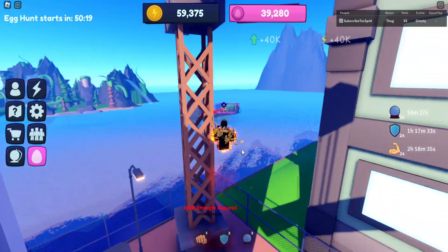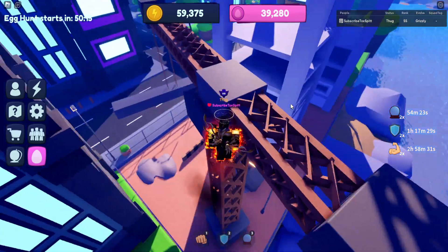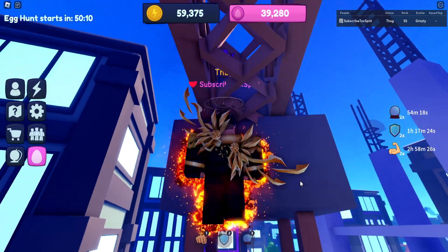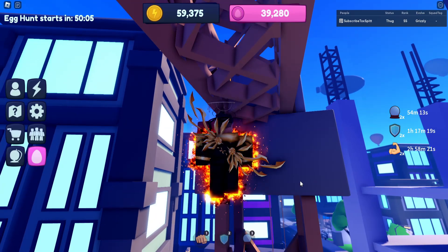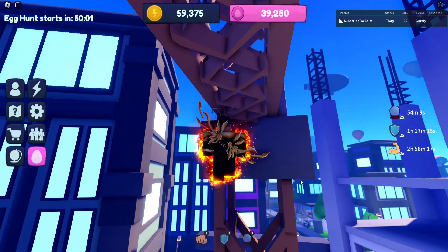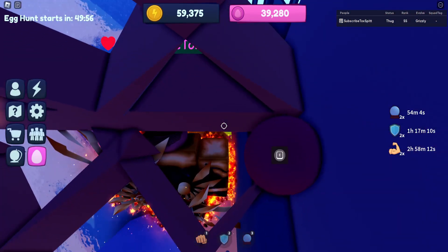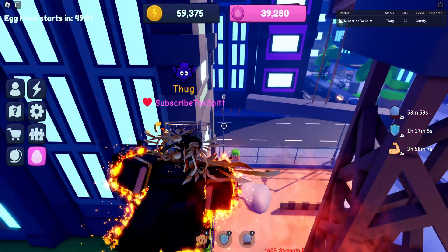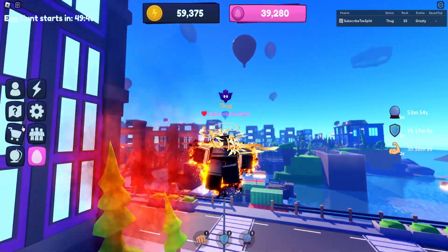You do need fly for the sixth strength egg. Fly up to the crane in the construction area where the 160 billion strength zone is — the egg is right there. To collect it, stand as close to the wall as possible, shift lock, and look up. You'll see an opening and be close enough to collect it. Now you have all six red strength eggs.